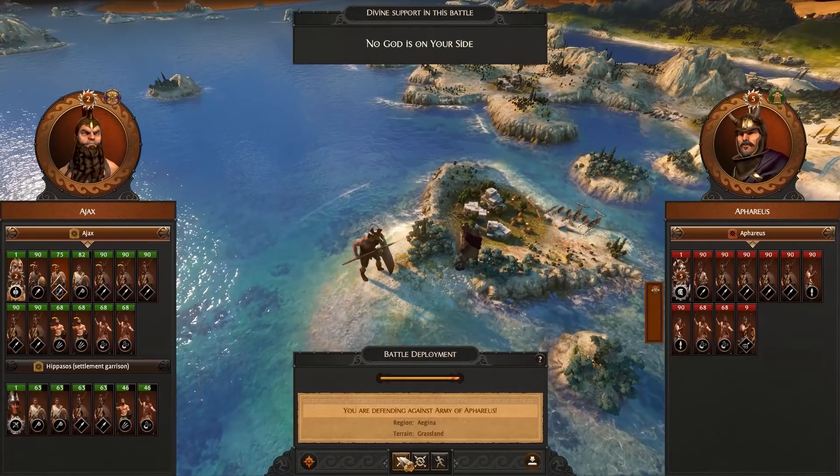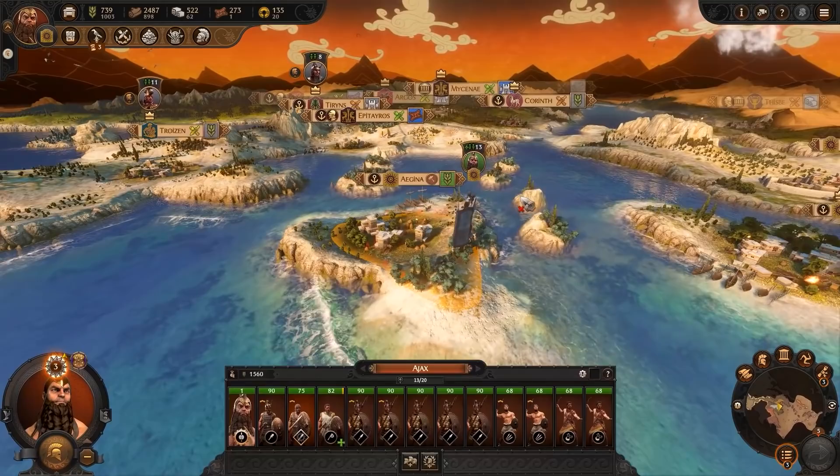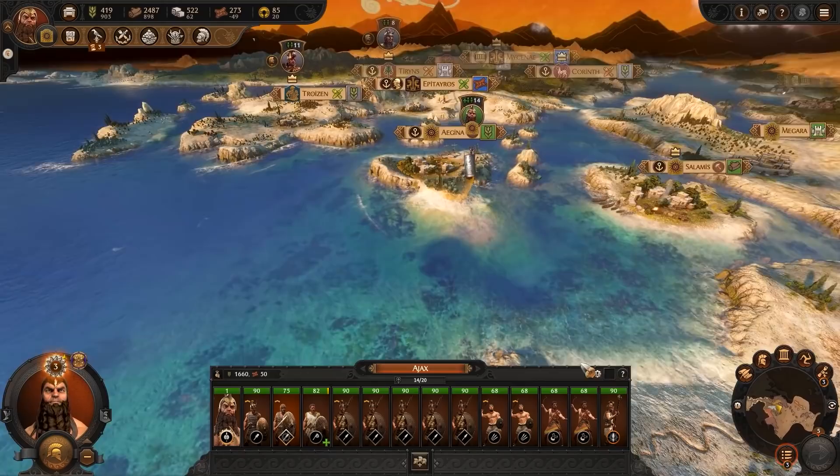As it's a mock battle, any damage sustained by your units is forgiven. Once the Paragon is defeated, they'll join Ajax's cause and become available for purchase in the special recruitment tab. As Ajax's Paragons are fewer and further between than Diomedes', they're generally made of more impressive stuff, meaning they're not cheap. You may find planning ahead more difficult, but that's not necessarily Ajax's style anyway.